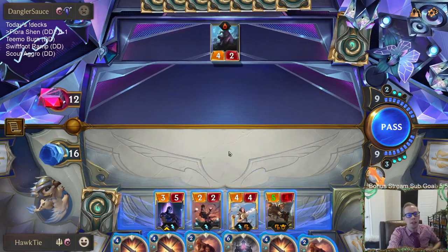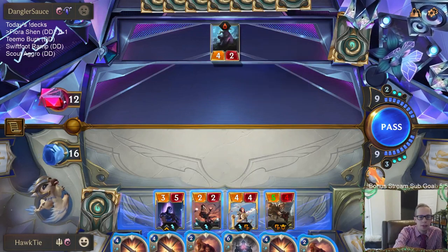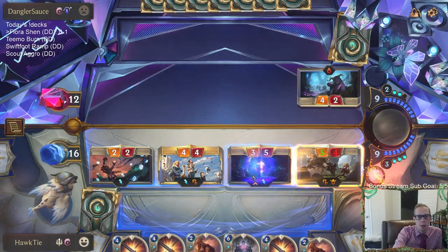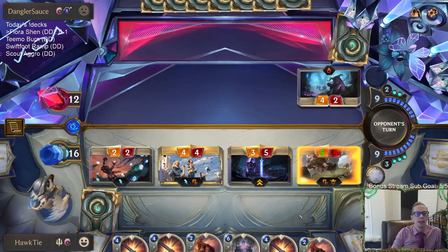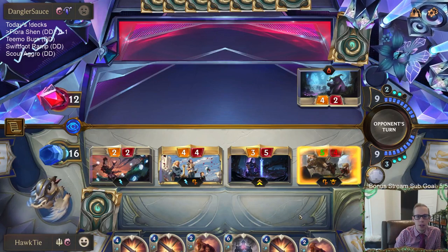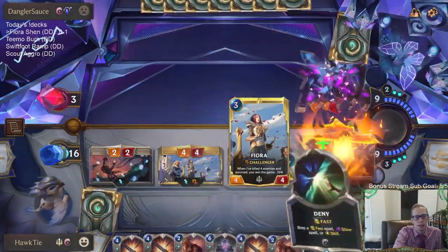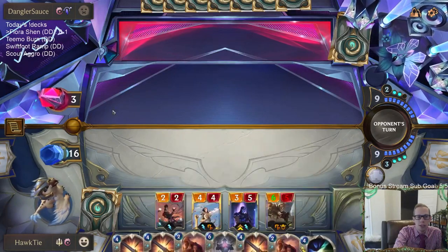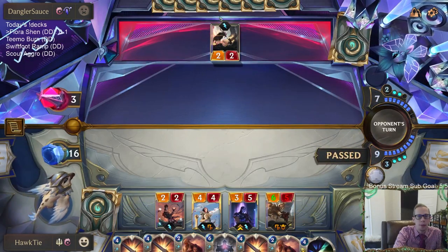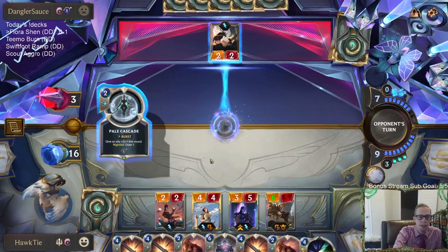Basically what I'm thinking here is I could go Shen, barrier the Fiora, challenge the Tasty Faith Folk — but that's the obvious play and they're a Yasuo deck, so they're going to use a stun card or Will of Ionia to remove the Fiora. If I set it up differently, maybe I could use Stand United and switch spots — maybe they use the stun on the Screeching Dragon and then Fiora gets through.